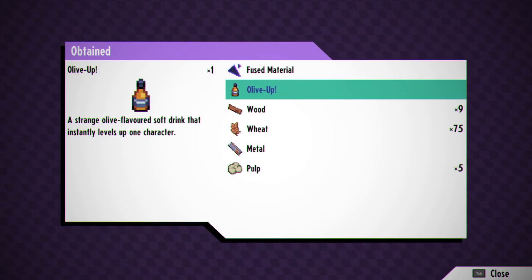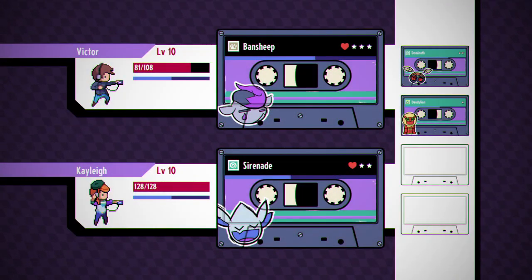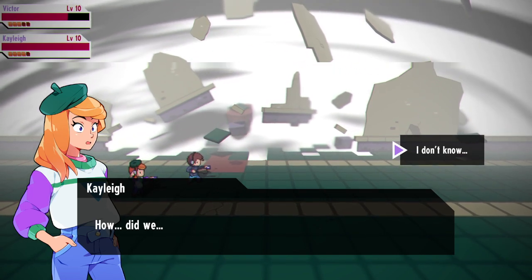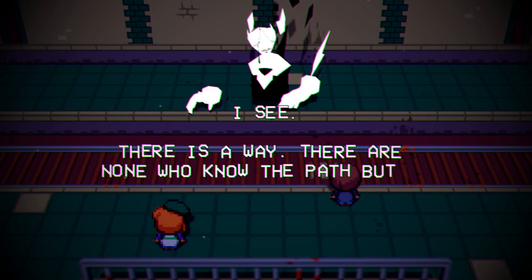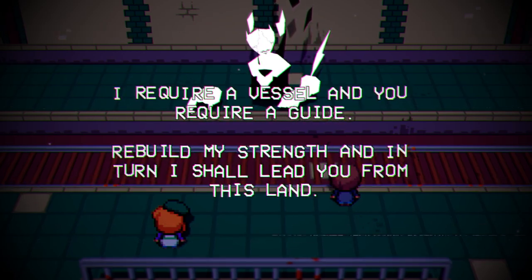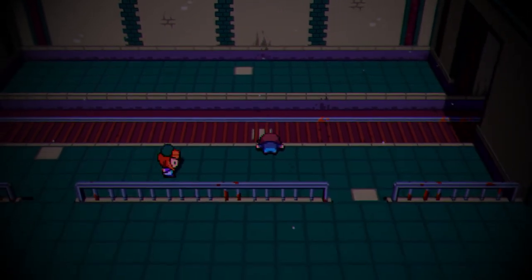That one time it did not say that it missed - it just didn't hit me. Oh yeah, fused material - that's exactly what I wanted. I love the DDLC glitching of my fucking menu. Olive up - that's disgusting. Instantly levels up one character - you have to drink olive oil to fucking level up? Get this metal instead. I don't know. I want to go home. I don't like this. Very well. I didn't agree to anything.